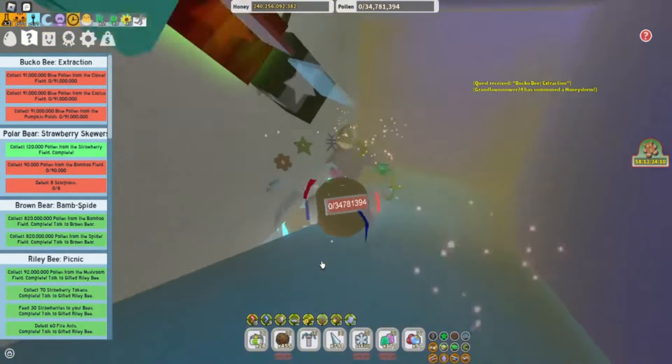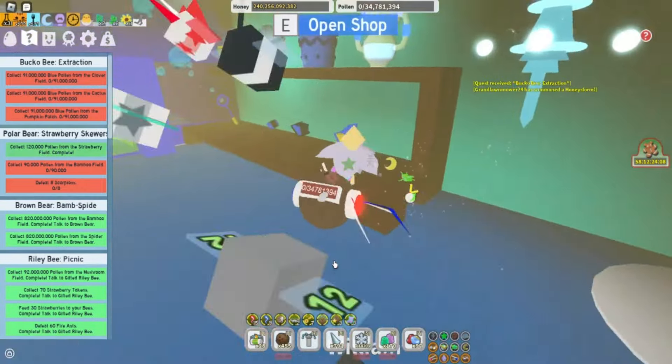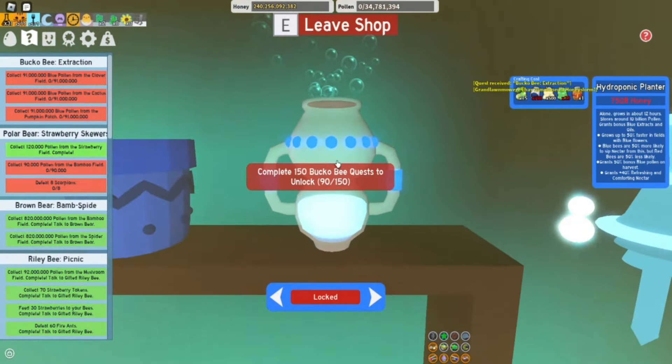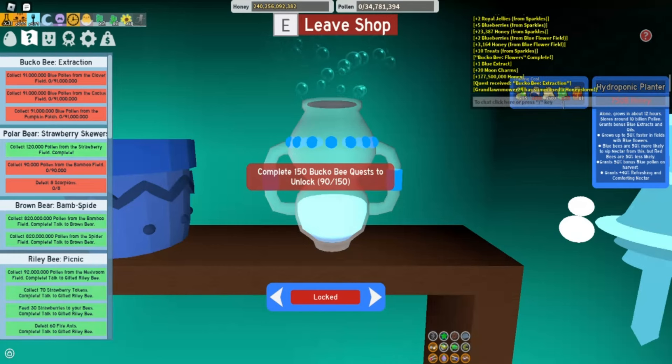Let's quickly go downstairs and see how close we are to the hydroponic planter and the tide topper. We've completed 90 quests and we're on our 91st. We're still missing some materials, including caustic wax and blue extracts, as well as the 750 billion honey that's needed.